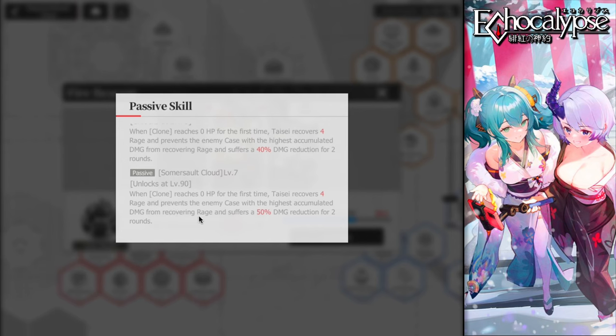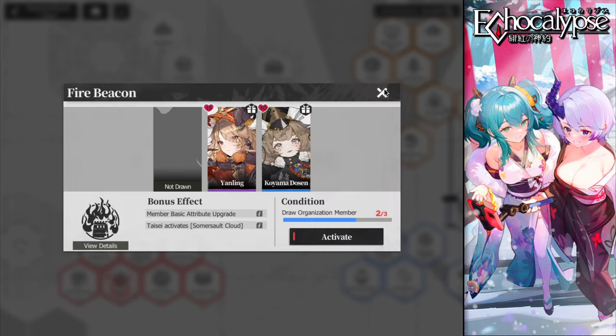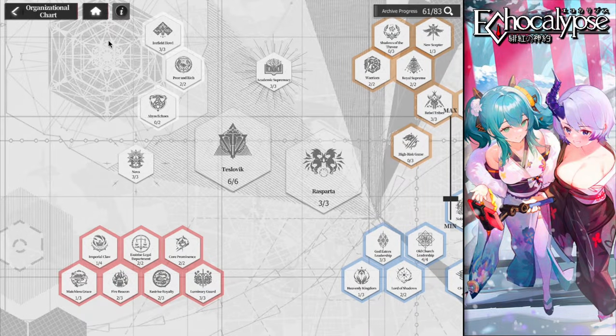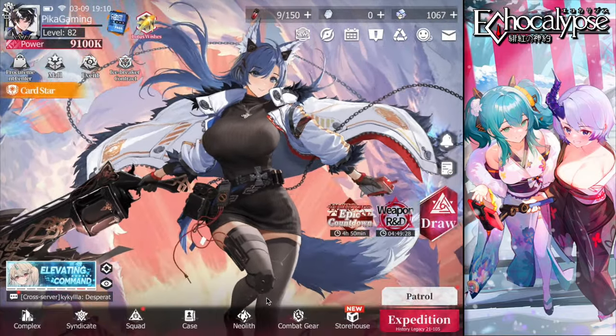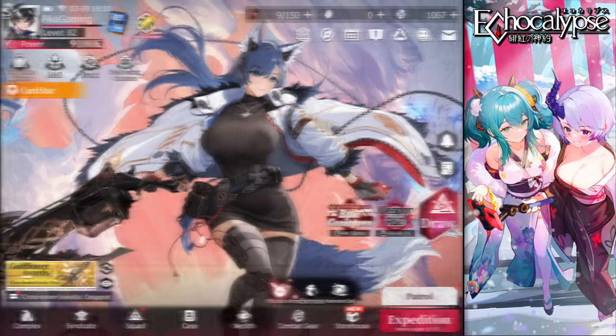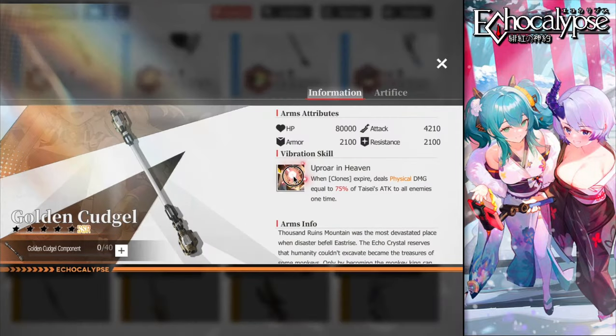It also prevents the enemy with the highest accumulated damage — like Aiken — from recovering rage, and causes them to suffer 50% damage reduction for two rounds, meaning they deal 50% less damage. Two rounds is huge. This is what makes her even more protective of her lineup, and in my opinion, she's a must-have.